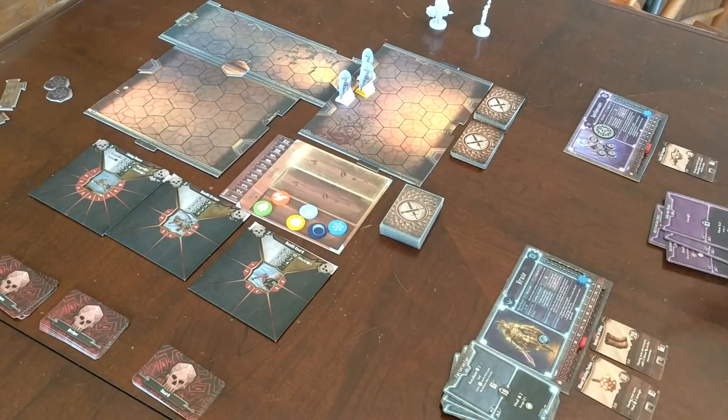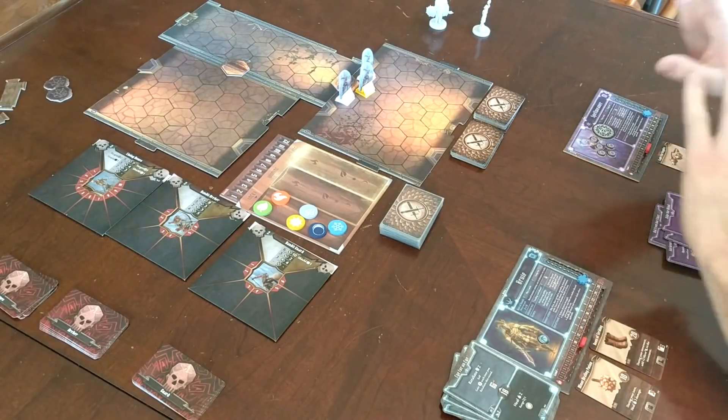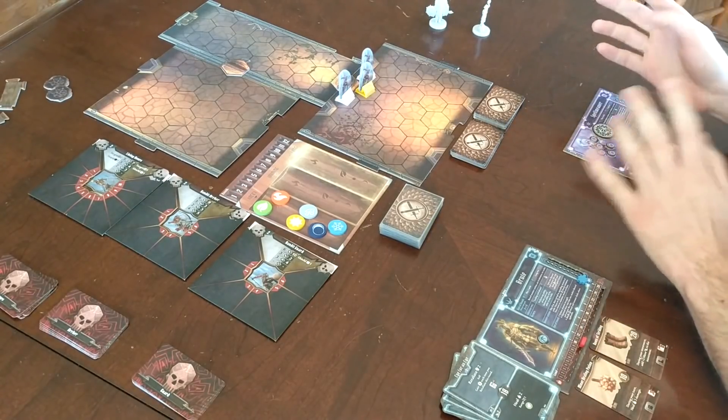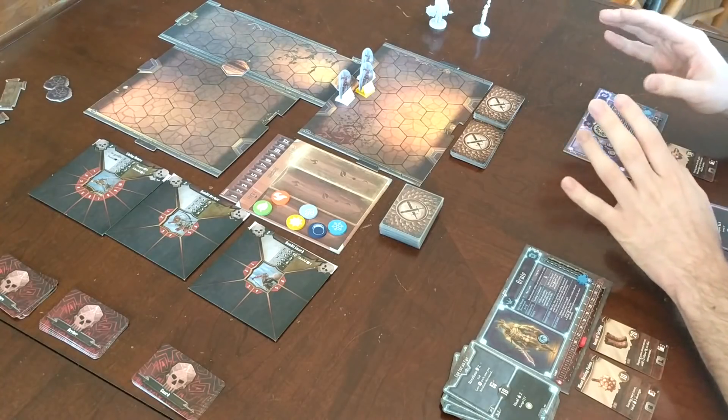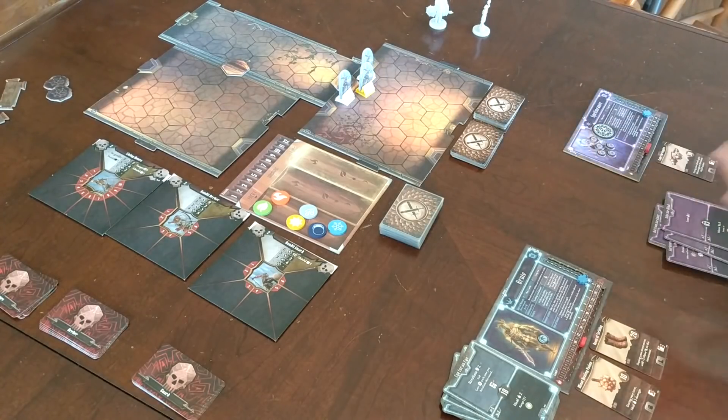We're going to be playing with just two characters — the Brute and the Spellweaver. I think this is a pretty easy choice; it's one of the two best two-character starting party combinations of the six starting characters. The other one being Spellweaver and Cragheart. Spellweaver and Brute is just a lot more straightforward, so it's going to be a little bit easier for new people who might be struggling, rather than Spellweaver and Cragheart, which I think is maybe even more powerful but also much more technical.